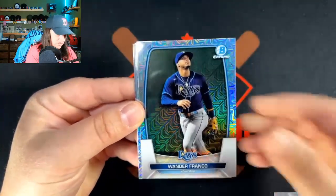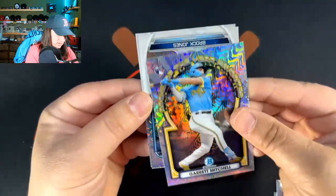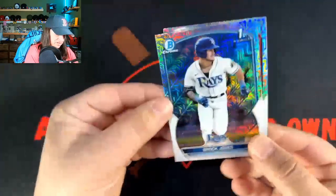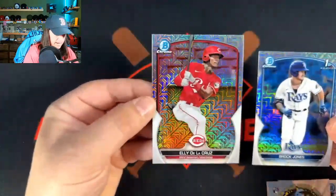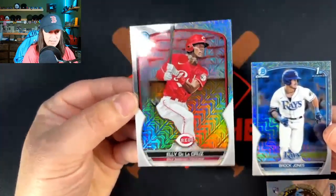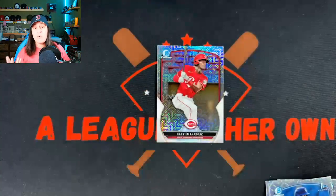Wander Franco, there's a Garrett Mitchell Rookie of the Year favorite, and got a Brock Jones first — that's cool. We didn't get any color, and an LED Recluse. It's actually not too bad; he just got called up today. Not too shabby.